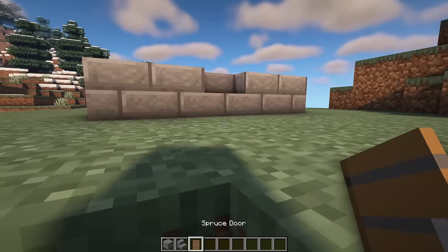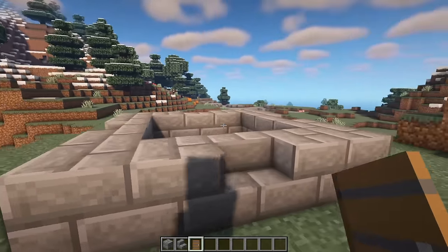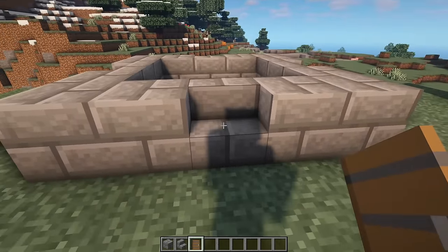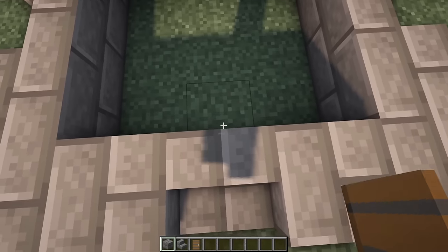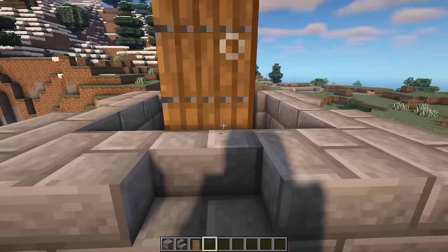Now grab your spruce door and decide which one of these four sides you would like to serve as your entranceway. I'm going to pick this one right here — go behind the stair, place in a full stone brick block, and have your spruce door on top of that.